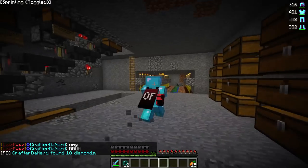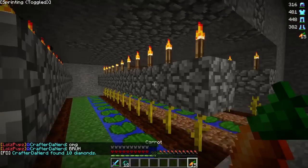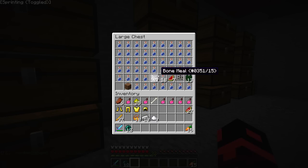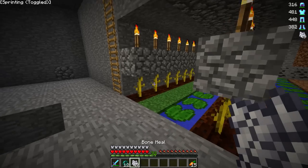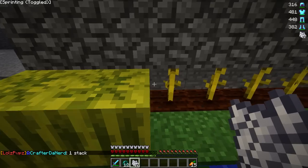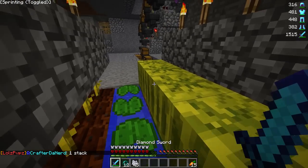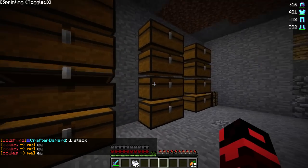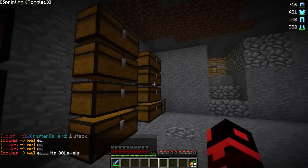Here's the auto brewery room and the farms — melon farms. I can actually demonstrate that right now. We have bone meal in here. You can bone meal these stems and get melons. It's really cool how it works, in all honesty. So that's one of the many features we have going on.